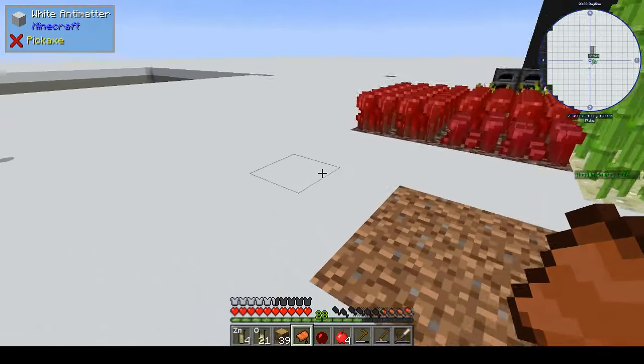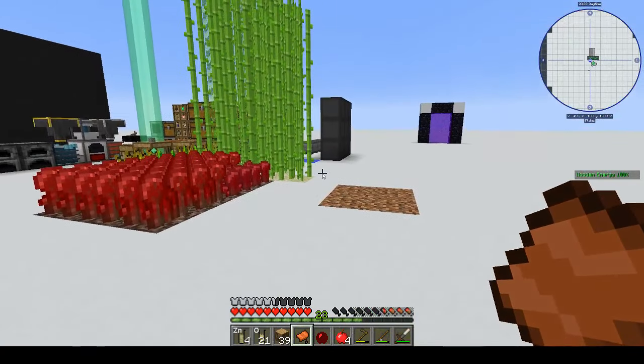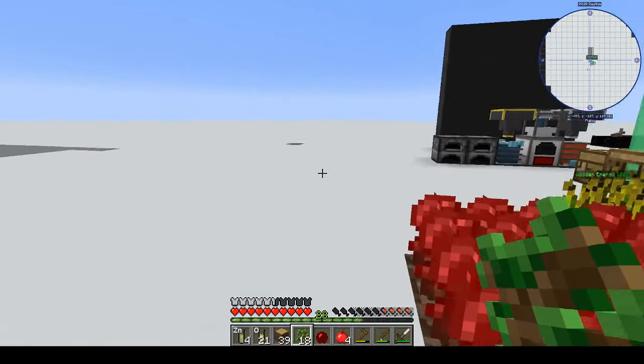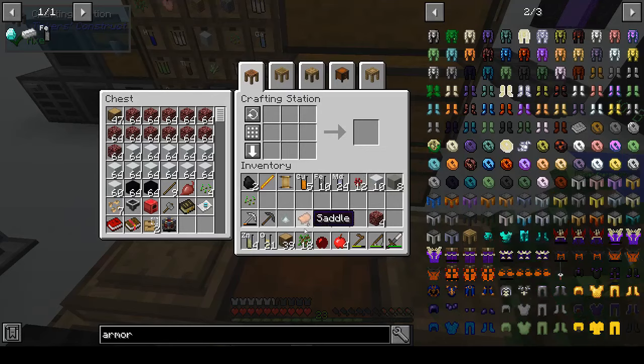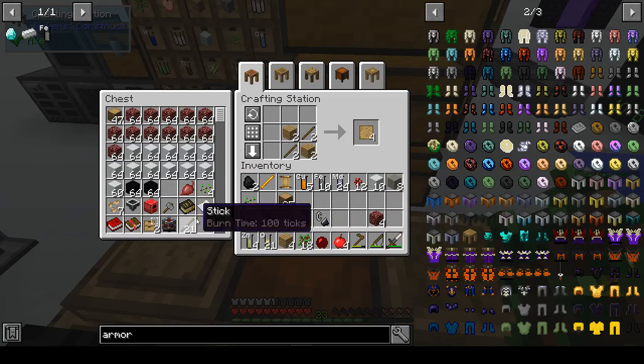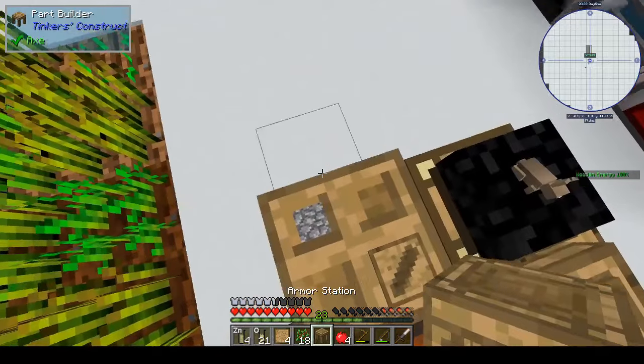Even if we make wooden or stone armor, it's probably going to be heavy and give you some kind of slowness, but we need some kind of armor. If I turn half of these into sticks I think that gives me eight blank patterns. That gives me eight patterns and we need a crafting table - that's the armor station. Let me put it down.